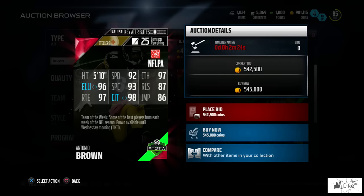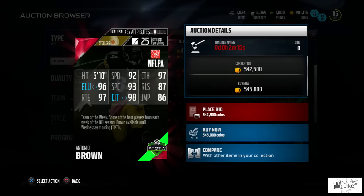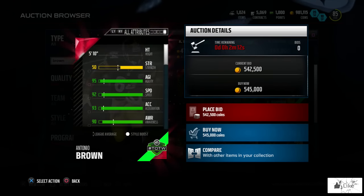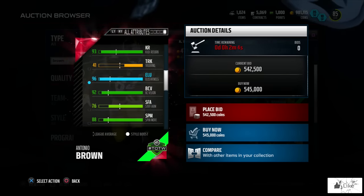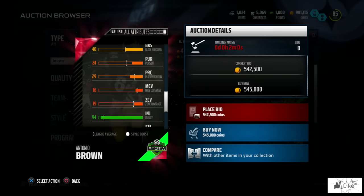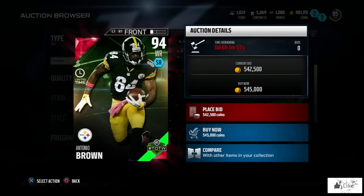Let's check out Antonio Brown coming in with a very deserving 94 overall. He has 98 catching in traffic, 97 catching and route running, 96 elusiveness, 93 spectacular catch, 92 speed, 87 release, 86 jumping with a plus-7 speed run. He also features 98 catching traffic, 96 juke move, 95 agility, 93 acceleration, and 92 ball carrier vision.